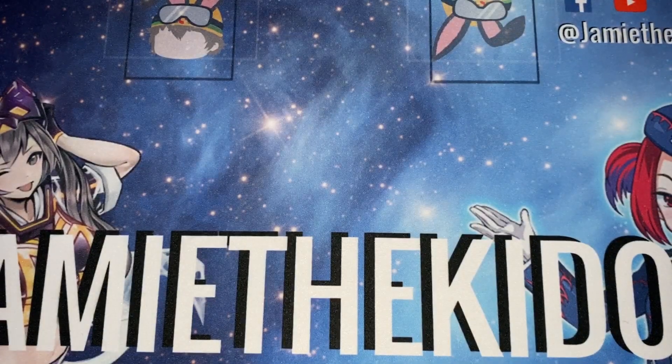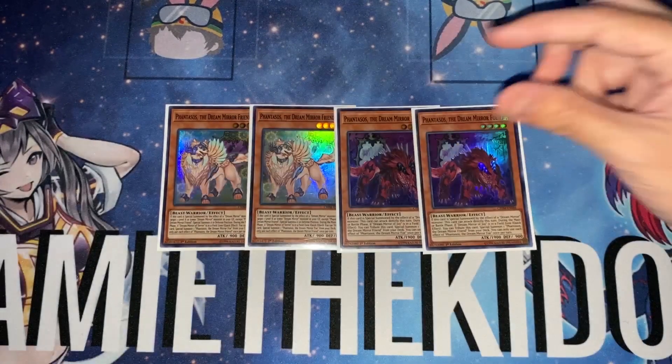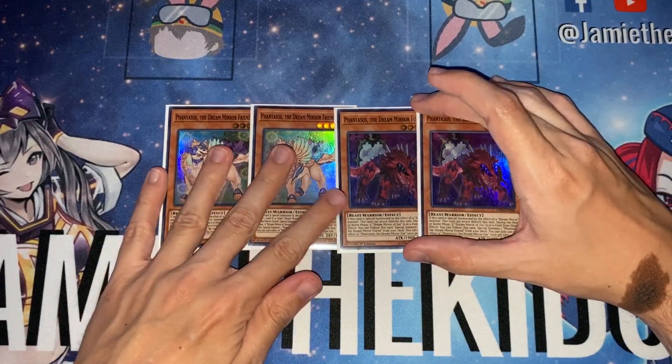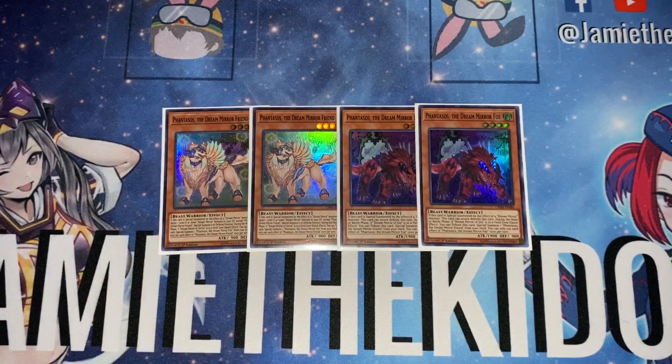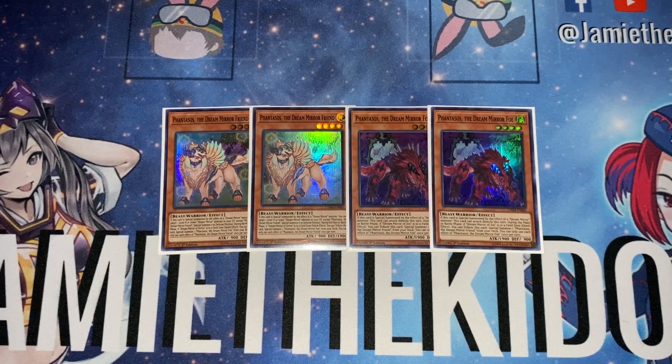We're playing two of Fantasos the Dream Mirror Friend and two of Fantasos the Dream Mirror Foe. Fantasos fluctuates between two and three copies more often than I can count in this deck. The dark variant, Fantasos the Dream Mirror Foe, if special summoned, can attack directly this turn, and there are cards that can buff that for considerable damage. However, I don't think that effect is very good, and it's honestly the reason I almost want to remove the card entirely if there were any better support.